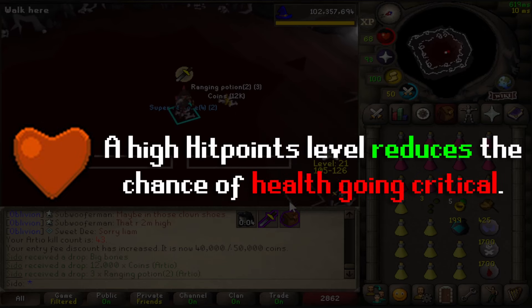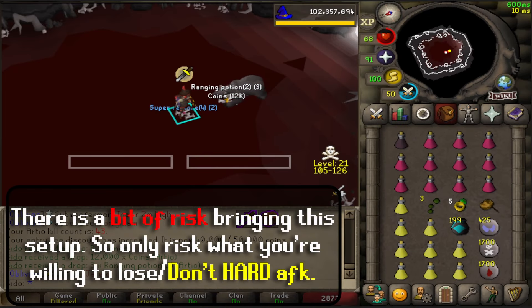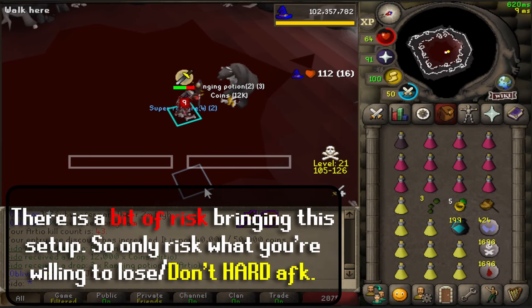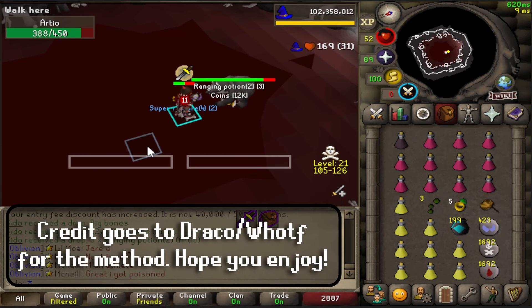Another recommendation is having a high hit points level, as this will reduce the chance of your health going critical. Bear in mind there is a bit of a gear risk when bringing this setup, even with Protect from Item on, so be mindful of that with PKers. Do not go full AFK, because you can die. But that's basically the method.